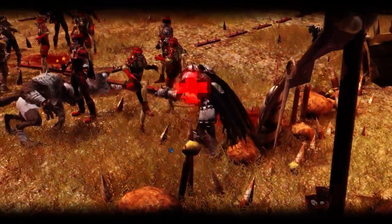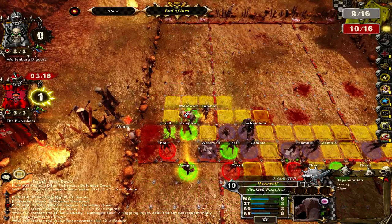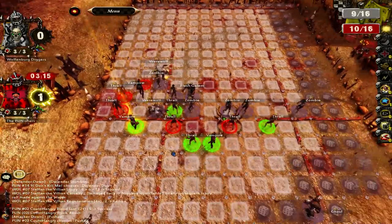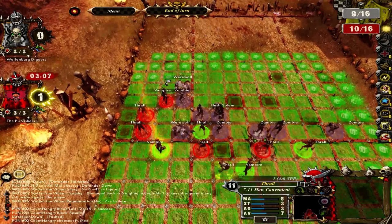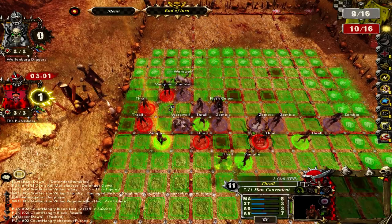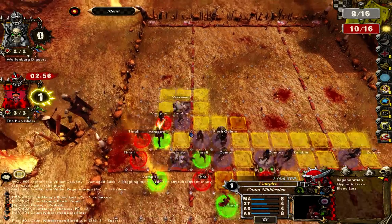Send up my thrall first of all. Obviously I'm not getting any good blocks there. I'll take the two-die block on the werewolf. We'll go ahead and follow that up, because now I can get him there. And hopefully knock this white off the pitch. Oh, that's amazing. That's an injury — a niggling injury too, so that's really good. His regeneration failed, so that's really painful for him, actually.